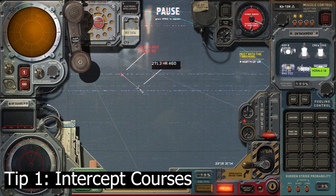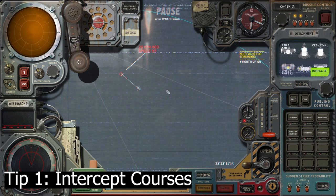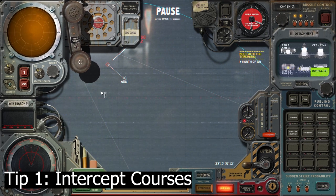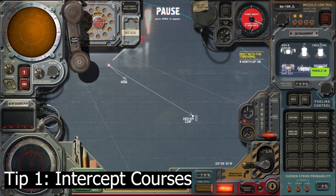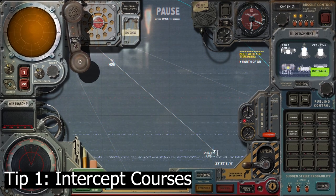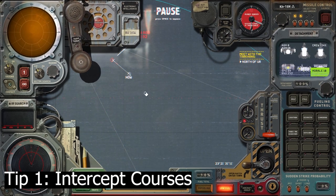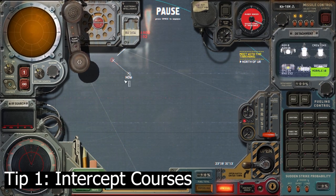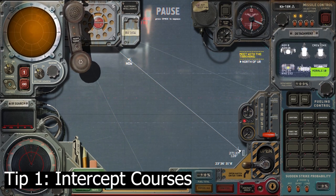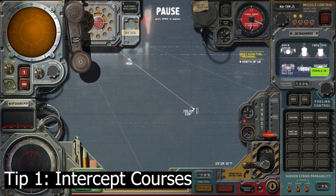The first tip is intercept courses. Knowing how to plot an intercept course is one of my favorite things about the game. It involves a little bit of maths, although after the first few tries I found a calculator that does it faster — especially when converting to kilometers — so I'll put the link in the description. Right now I've got a trade transport ship and I'm just trying to guess where it'll be in a certain amount of time.